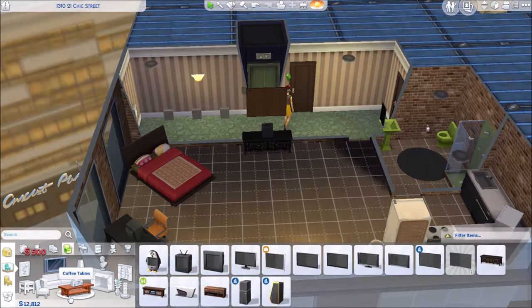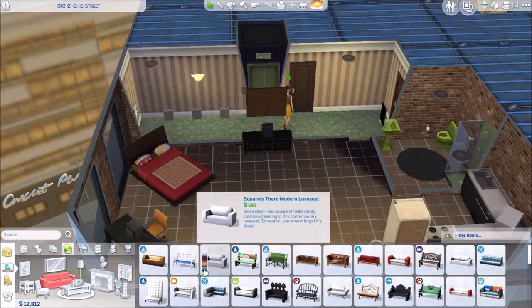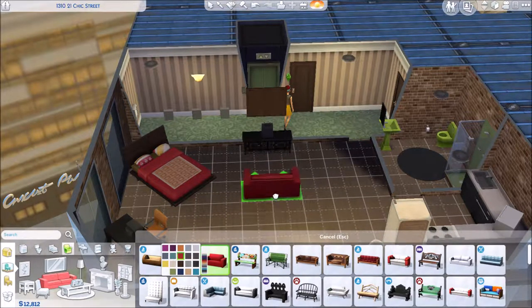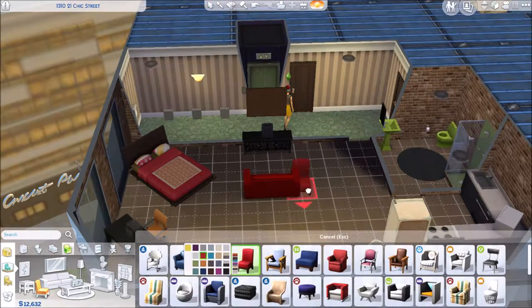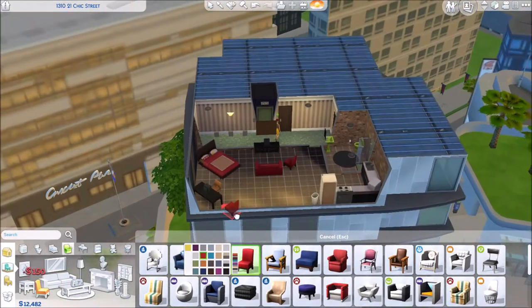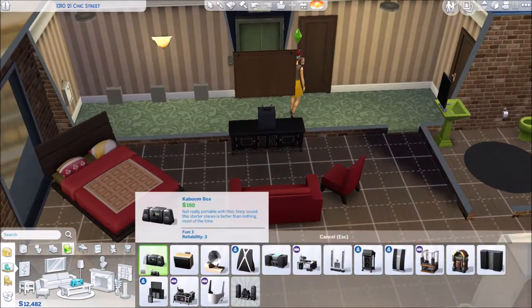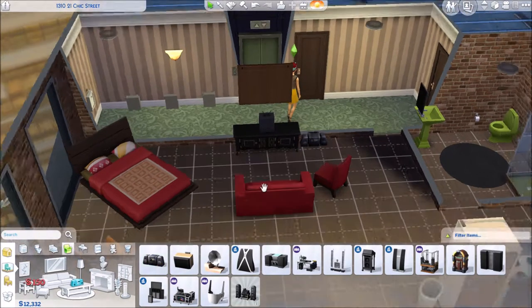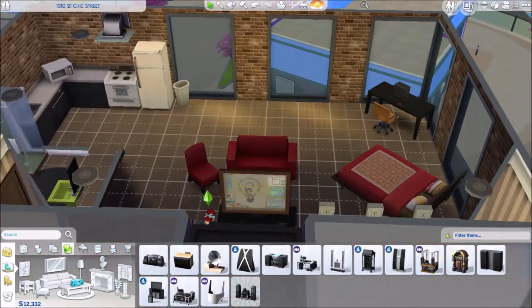Time to do a little sitting area now. A little TV — I end up going for a small sofa and a chair because there's not much space. I choose red to match the bed; I'm really feeling the colors in this episode. I've got a little speaker down there because she is a music lover, if you guys remember from the last section of the series.